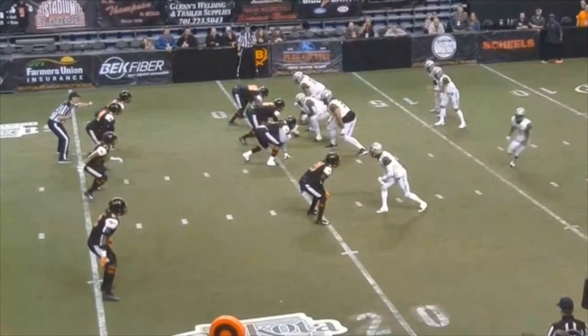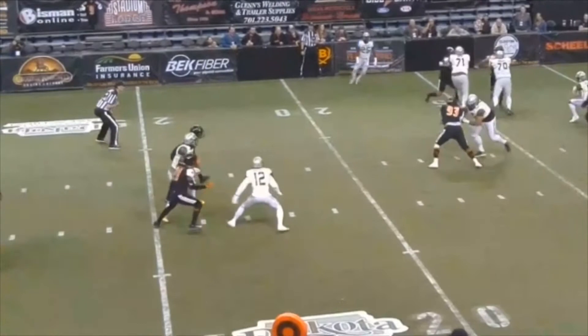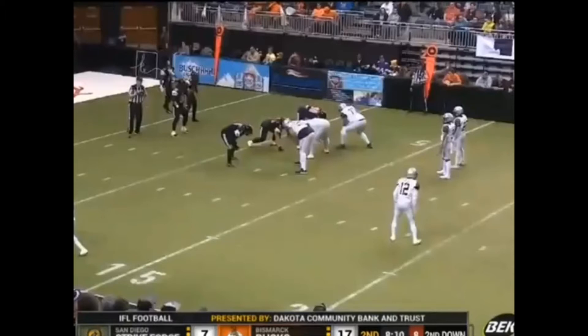Good job by the umpire here identifying the blitzing linebacker. Remember, we've got two at the back of the box, so we do have to point. If we've got two at the back of the box, hold that point until the snap. And then watch our back judge give us some really good goal line coverage on a long play. He reads it, steps up to the goal line, play coming underneath, he's waiting right there for it. Nice work.